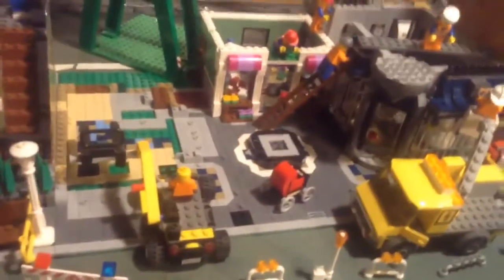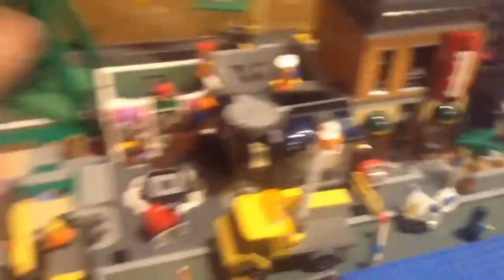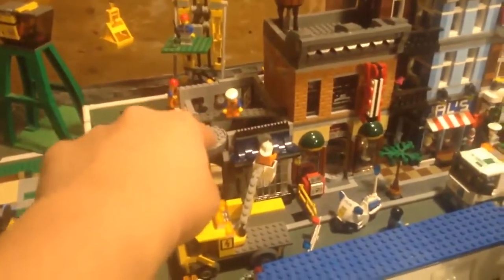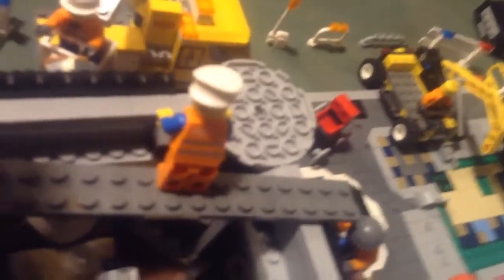A little closer look at this — see the thing right here. This is a flower shop. Bakery. Let's go around here, see all the building going on. Flower shop — there's a parrot inside there, there's some cash, there's a baker, there's a large cake on the side. Some bakery stuff.